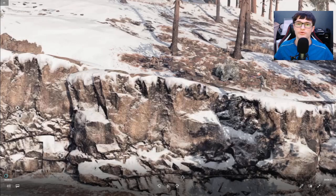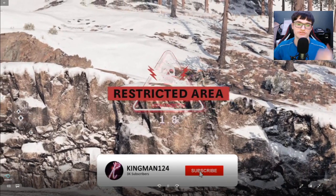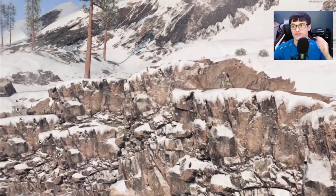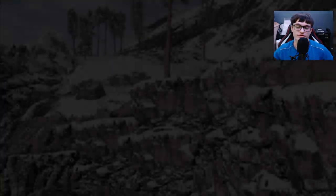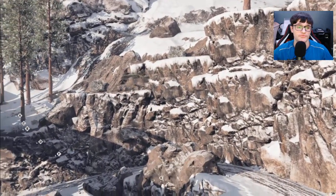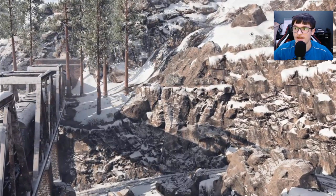Yo what's going on guys, it's Kingman and welcome back to the channel. In this video today I'm going to be showing you a brand new on top of the map glitch on Crossroads. As you can see here guys I'm literally on top of the map. It's completely solo — a walk on top of the map or on the mountain glitch, whatever you want to call this. And there are many different extensions for this.